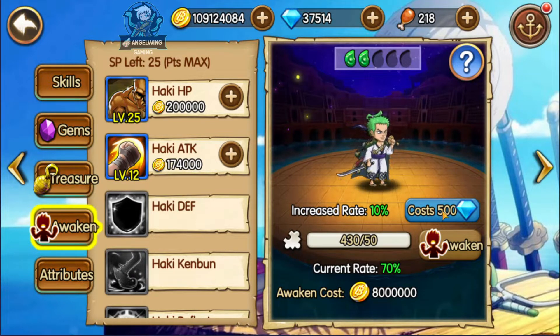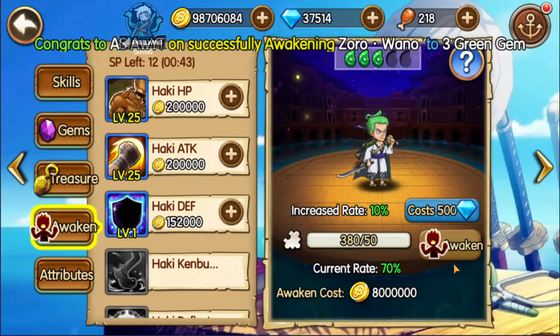We have to spend diamonds to make the chance rate 100%. There is also an awaken cost of 8 million gold. We can try around 10 times at this specific rate, so there is a chance to lose some of the bios. I had a problem with the bios and didn't want to proceed without being 100% sure — I wanted to increase the rate. But now that I don't have a problem with gold, I am going ahead with it.